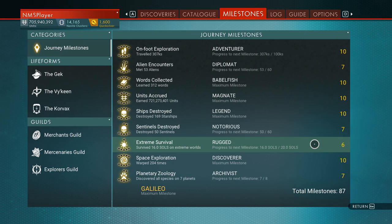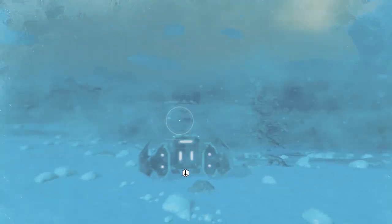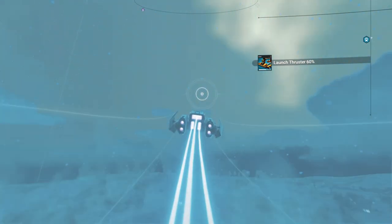Extreme survival — four more to go on that. And kill sentinels — ten of them. I'm going to grab a save. We'll take off and go explore that pretty green planet.